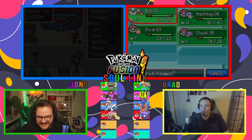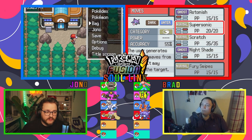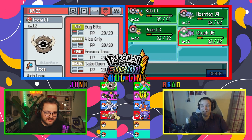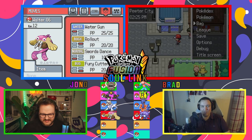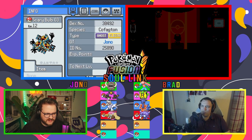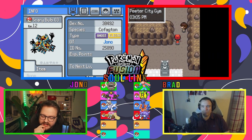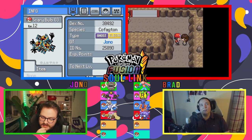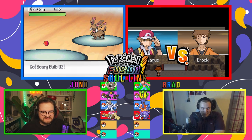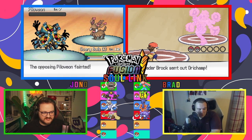Let's just send it and take on Brock. Brock specializes in ice-type Pokemon. That actually is pretty bad for me — you've got no fire. What's super effective against ice? Rock, steel, and fire types. You have a steel Mon, right? I do. I'm taking Hashtag because he has Dragon Rage and I'm just hoping he's going to Dragon Rage all over Brock. Bob is my other strongest Mon.